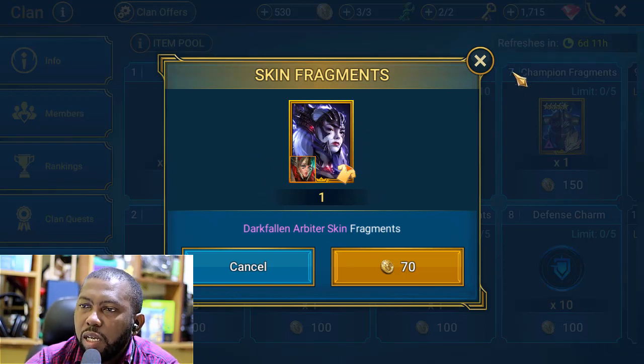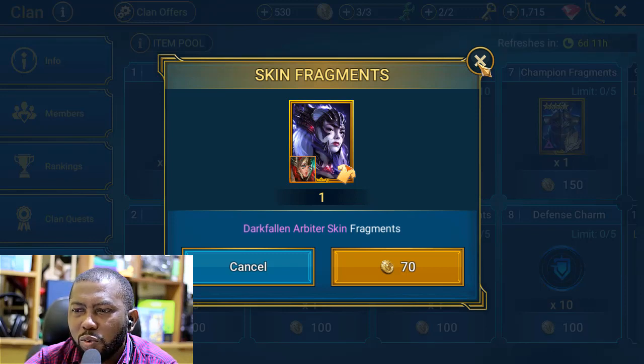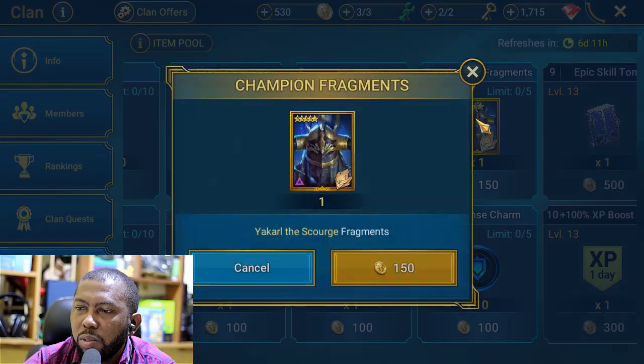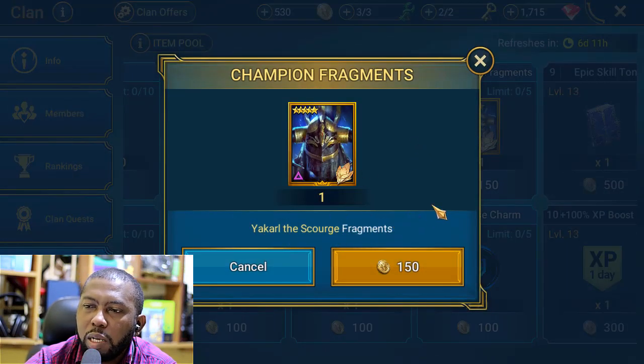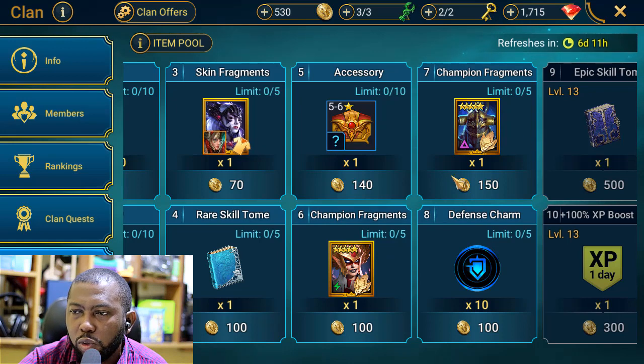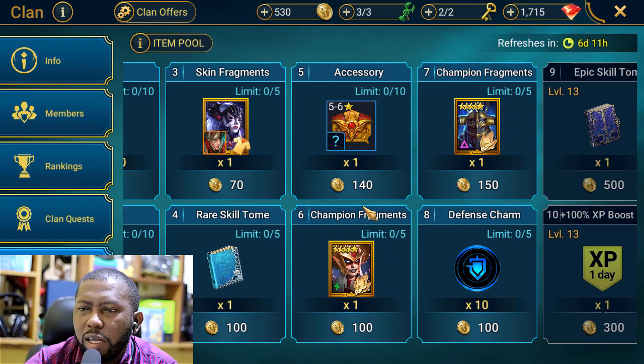It's going to take some time as a free-to-play player, but if you spend all your clan gold on it, it might take less than a month. However, the shop resets only once a week and you can only buy five per week, so it will take roughly two to three months — similar to how long Yenika fragments took some players. Yakal the Scourge, who was recently buffed, has also been added as fragments, so you now have options between Yenika and Yakal to spend your clan gold on.